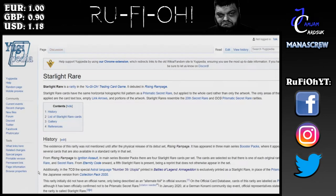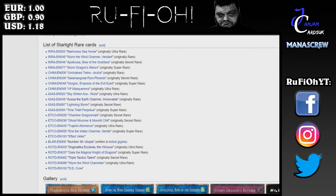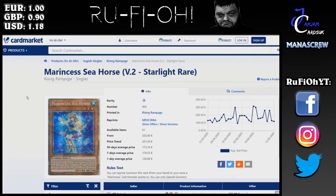For today's market watch we are taking a look at Starlight Rares in particular, as requested in one of the video comments. I've got a full list from Yugipedia. We're going to look at them all on the Euro market — all in English and in a minimum of Excellent condition. Given the value of these cards we're looking at Excellent and above, and English because the majority of viewers are US-based.